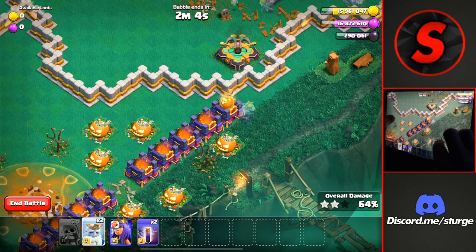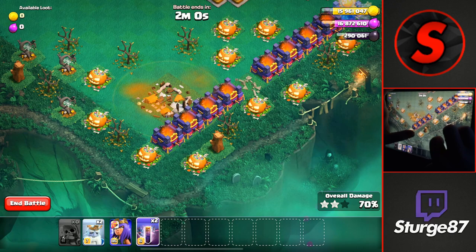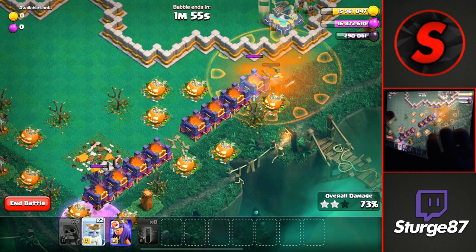We'll then drop one more royal ghost on that spell tower to activate it, then head down to the town hall and drop the two bat spells over here to take down all of the spell towers.